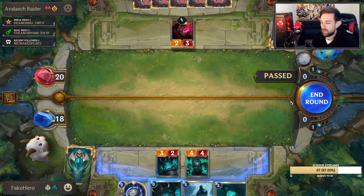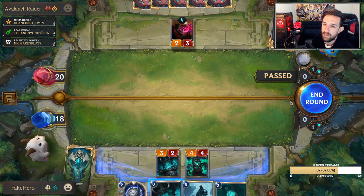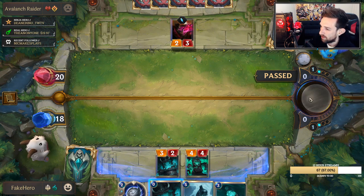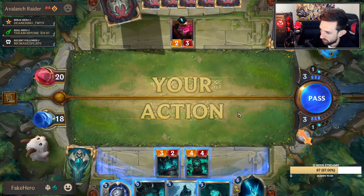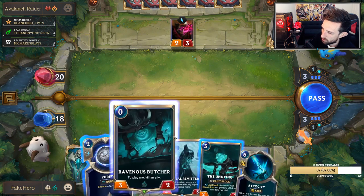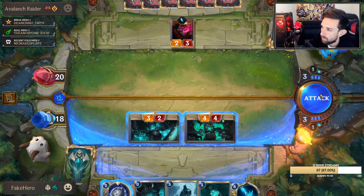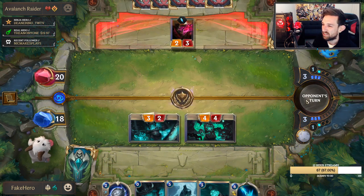I was thinking about it — is Rearguard Sergeant too strong? Does that card need to be tweaked? But then what do you do to it? It already can't block, which is meant to kind of reduce its value, but I really don't think that makes much of a difference. We're going to slow play this turn. I'm going to punish him with the Purify — wait, I can't play Purify. This is open attack. He's a 3/2, he's okay.